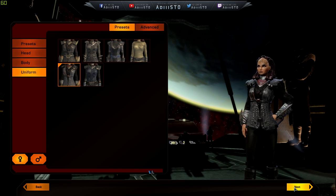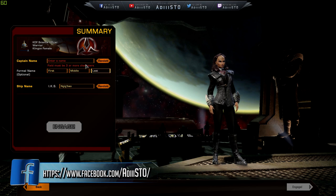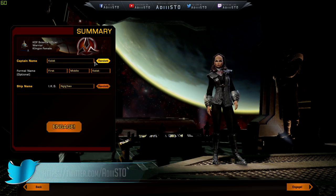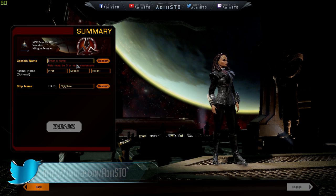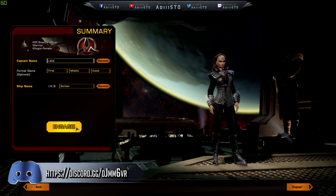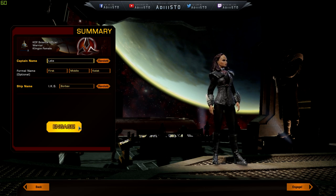I believe this is where we name our ship. I'm just going to hit random — Laka. That's good. Some random stuff, and here we go. I think this is going to kick us into the faction animation — what the Klingons are and all that good stuff.